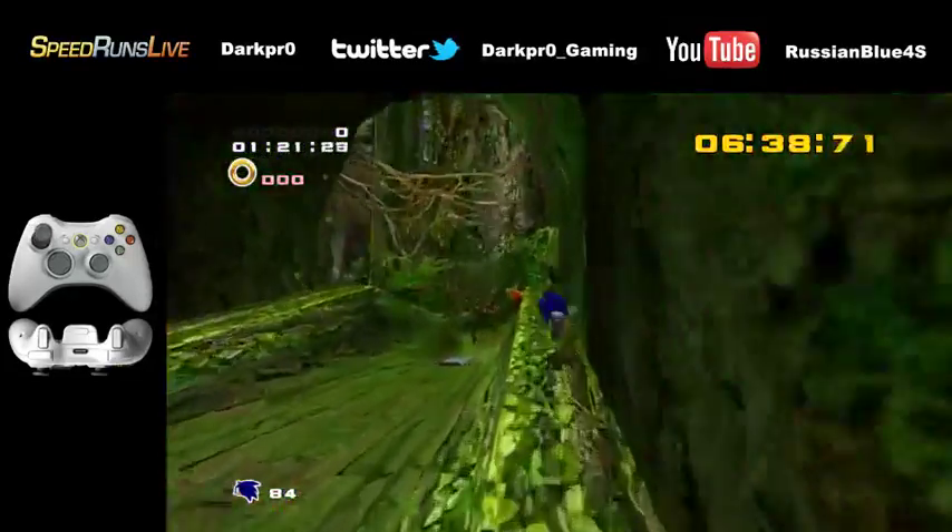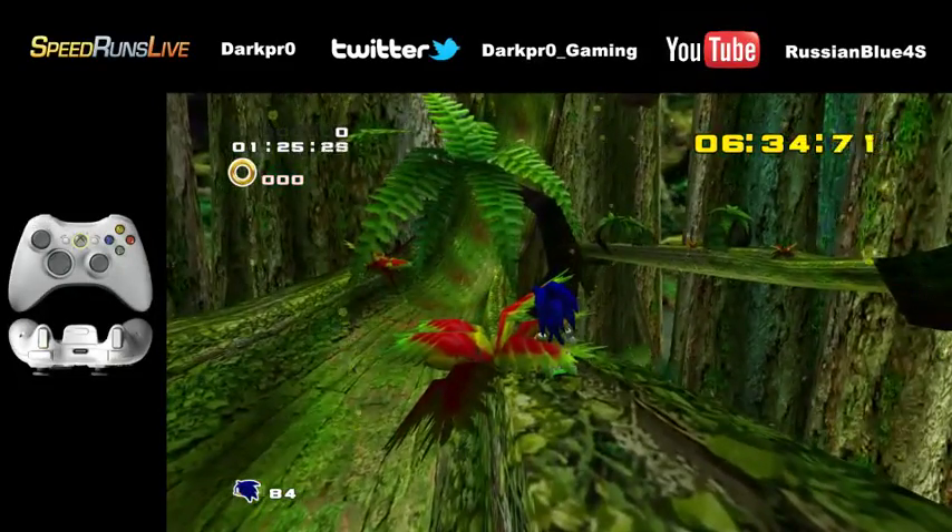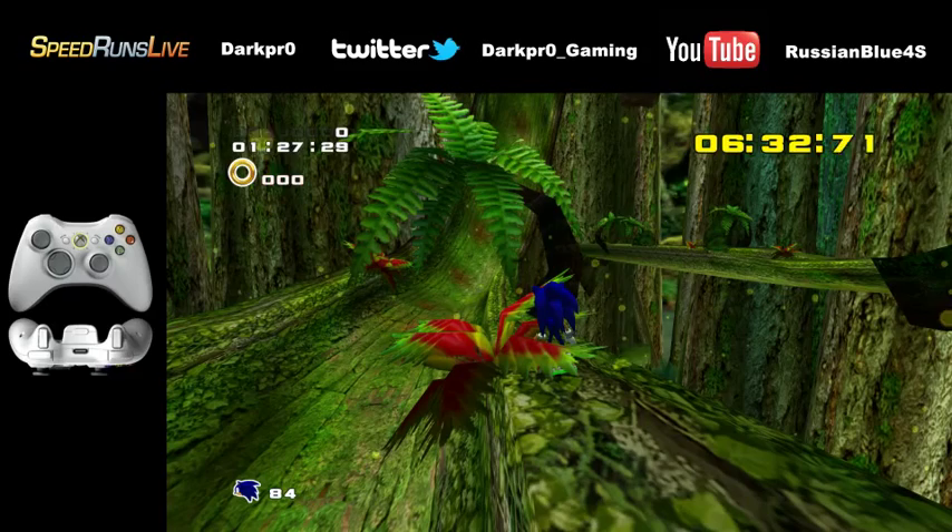The biggest problem, in my opinion, is that until now you've needed to guess at the spin dash angle once you're on the side of the loop. You need to go to the right just a little bit, but if you go too far right, you'll never make it back to the loop in time with all the speed you need. If you don't go far enough over the side, you won't be able to make it to the back of the loop.